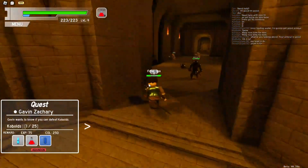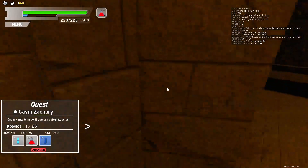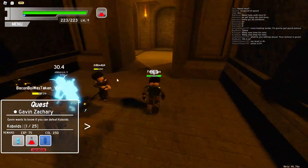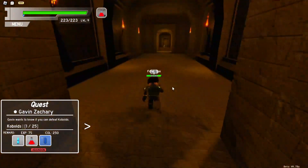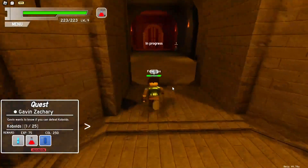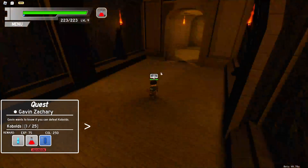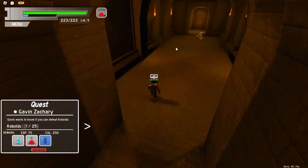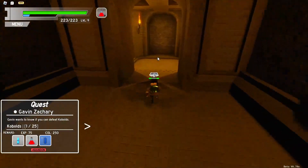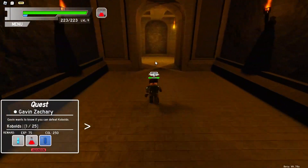This is where most people get confused — you want to take a left here, then go straight. Look at these people; you can group up with them and fight here. Then you want to take a right, and then you're in the boss room. That is how you get to the boss room.